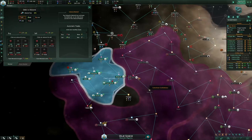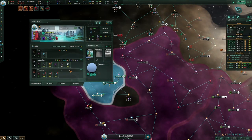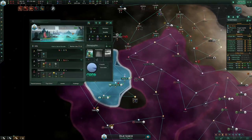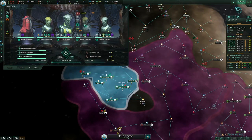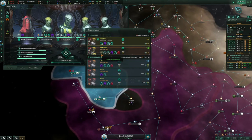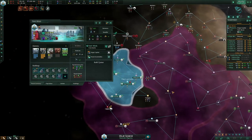Now our economy is pretty much fixed. Who did the election choose? Nice — that's actually perfect. What I was going to do is, if this guy got on the council, I needed to swap him out with another commander since he doesn't need XP anymore — he got level 8. It just swapped in the right guy for me.